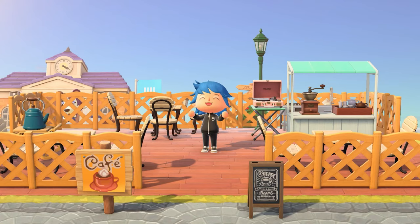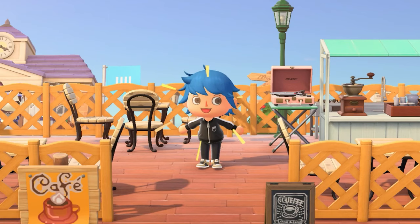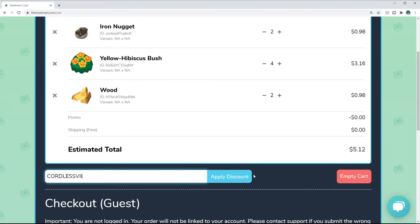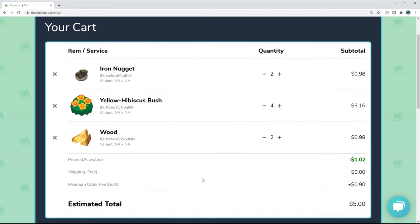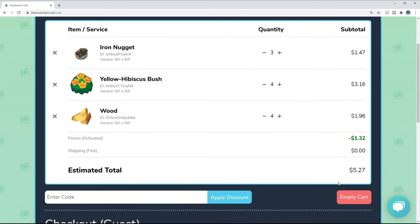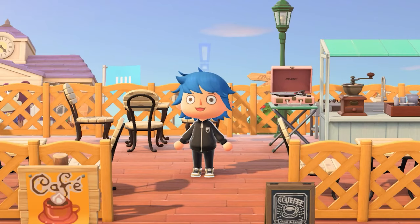To make this even better, Nookmart was actually kind enough to sponsor this video and give me the coupon code 'courtlessvii' for you all to use — that gives you 20% off your order. And look at that, we're back down to under five dollars. So I'm just going to keep adding iron and wood until I don't have to pay the fee. Boom — five dollars and 27 cents: 90 pieces of iron, four bushes, and 100 pieces of wood.